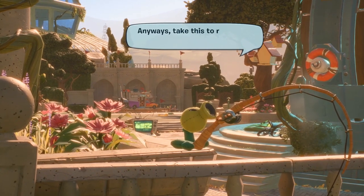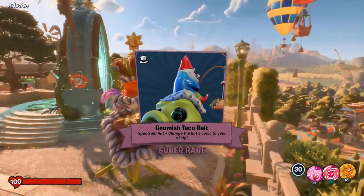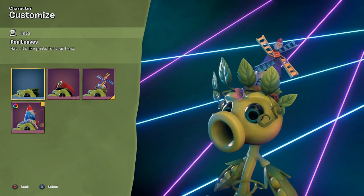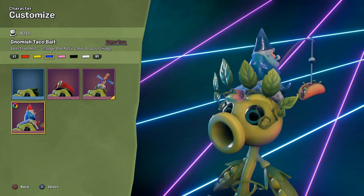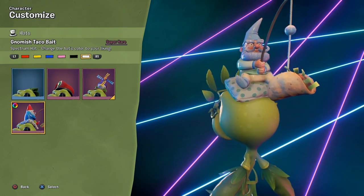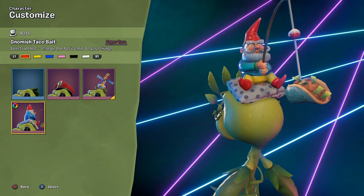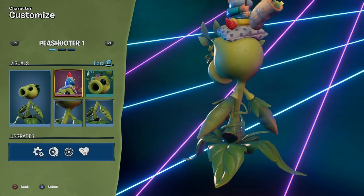I love this hat — it's fantastic. Anyone can have it, so make sure you go grab yours before the entire world has it. You can at least stand out for a week. One of the cool things about this hat is it actually has multiple colors — you can change it to red, yellow, blue, pink, black, and white, so you can customize the color. Thanks so much for watching! If you found this video helpful at all, please hit that like button and subscribe.